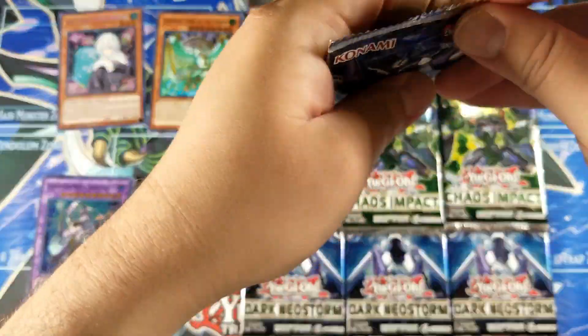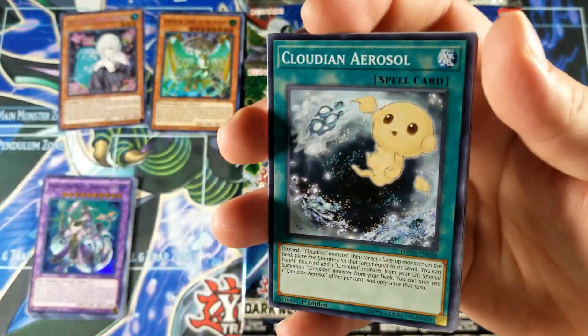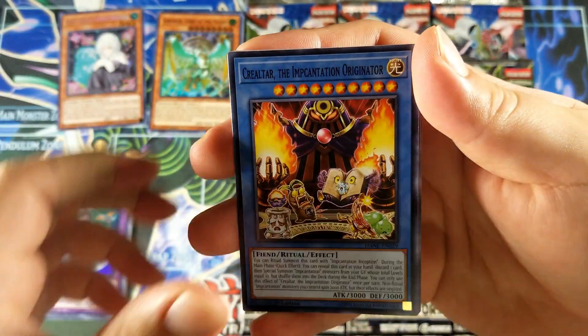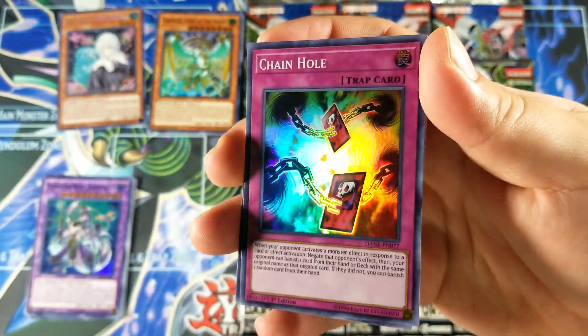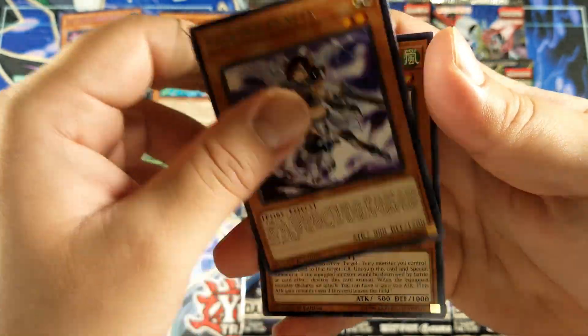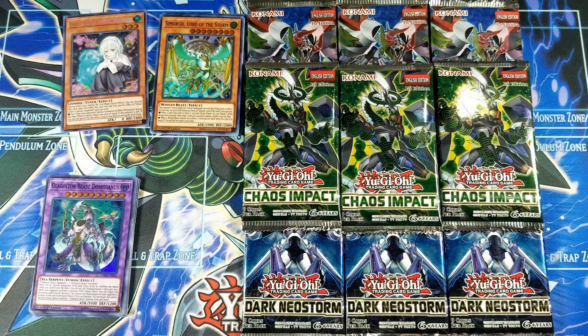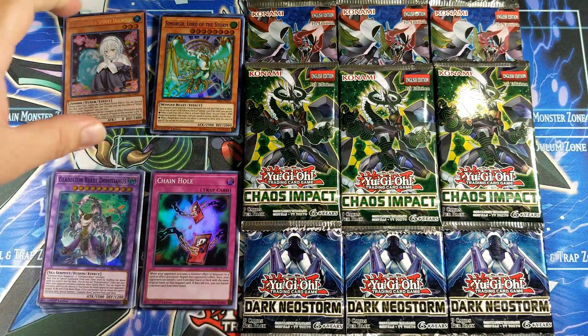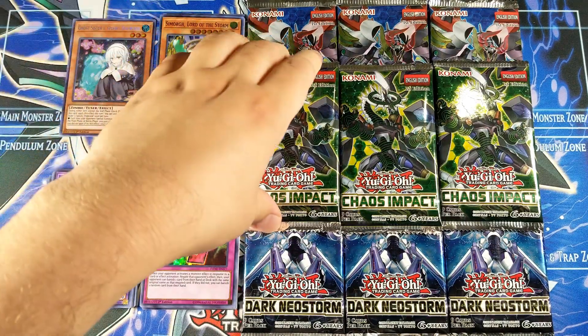Come on — so far Dark Neo Storm is the only one that's giving me anything. Gladiator and Aerosol, we got a Krialtar, March Lag, Chain Hole for a super rare, and a Valkyrie Fünf for a rare. Nothing out of this. Now I believe Dark Neo Storm has Mystic Mine — I don't know if anyone still uses it. That'd be cool. I don't know if it's still worth as much as it was before.